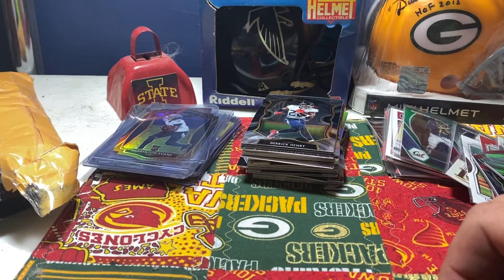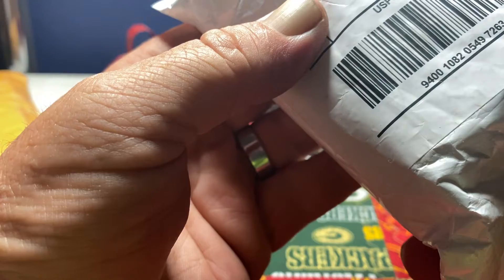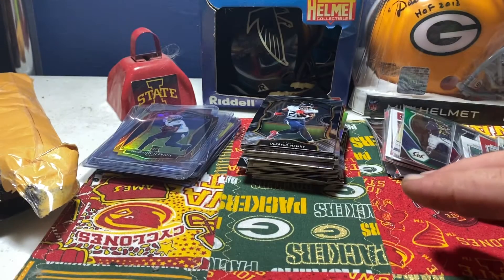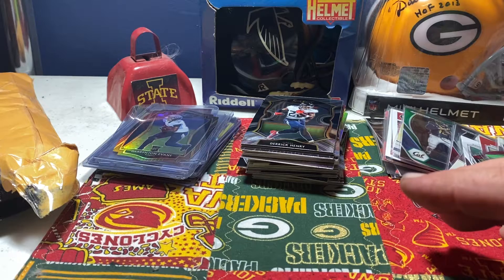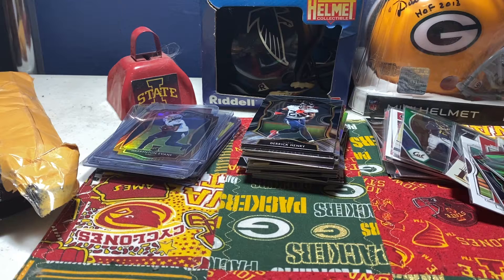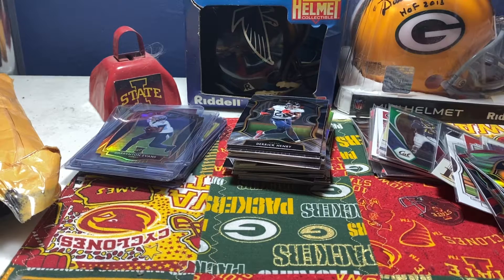Alright, let's get into this one. This is from my guys over at MC&M out of Florida. Let me get this kind of organized here. I had the Skins and the Raiders — they had a bunch of unpaid teams and I got them really cheap and snagged them.